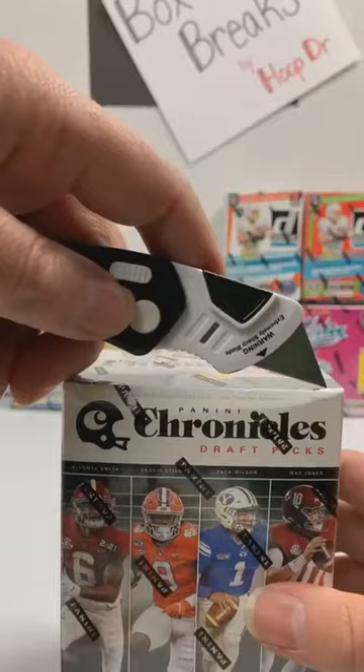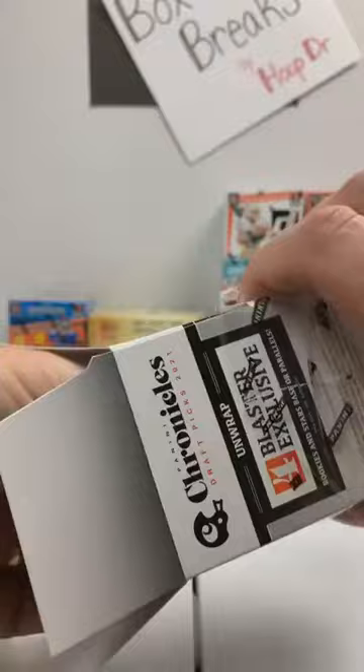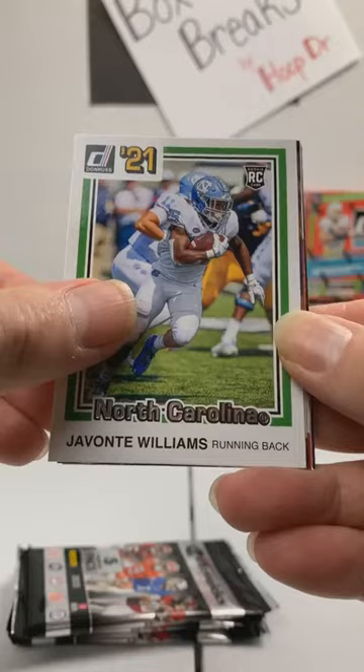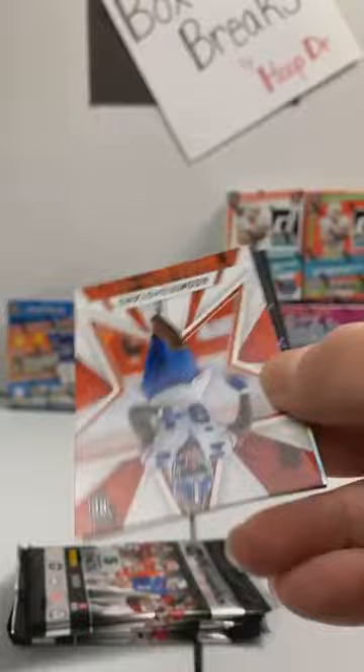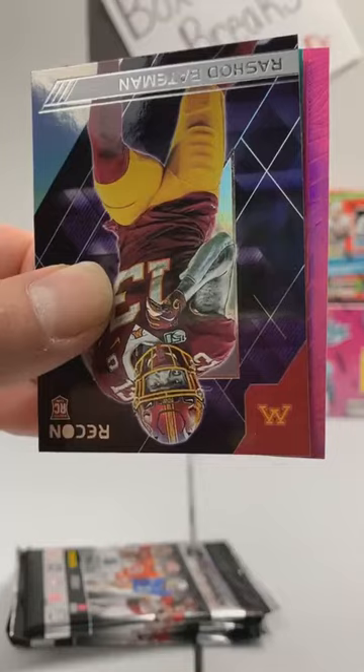Three pinks — I've gotten more than three in several boxes. I'd say there's a decent chance we could pull an autograph out of here, not guaranteed. I haven't gotten any great autographs out of Chronicles. I would love to see a pink or silver Flux Select Optic Specter of a big name at the back of one of these packs. Javante Williams, Denver Broncos. Rashad Bateman, Ravens Prestige. Kyle Pitts to the Falcons. Rashad Bateman Recon to the Ravens. And sure enough, we have a Pink Flux in the very first pack.